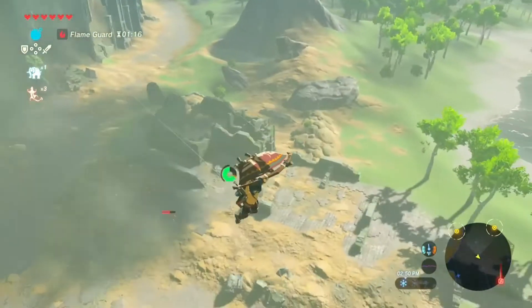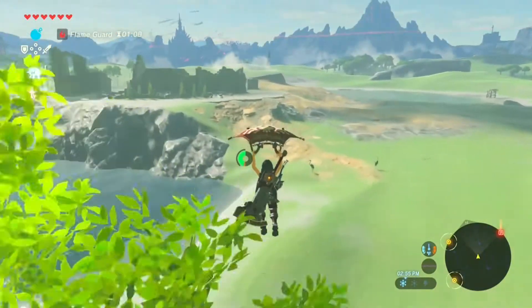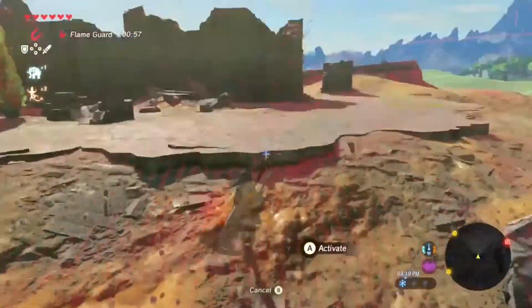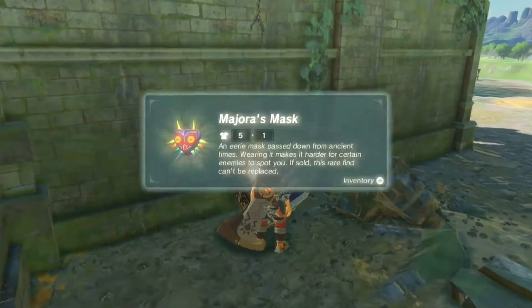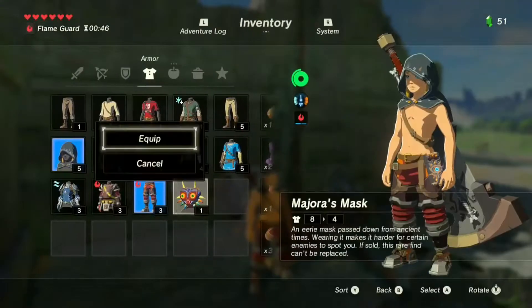All right, here we are again. If I remember correctly, we were going towards the outpost room. This is Majora's Mask, that's right — this is the first one we get. Because you keep thinking it's Midna's helmet, but it's Majora's Mask that we get, which you just saw where the chest is, for those of you who have the Master Trials DLC.